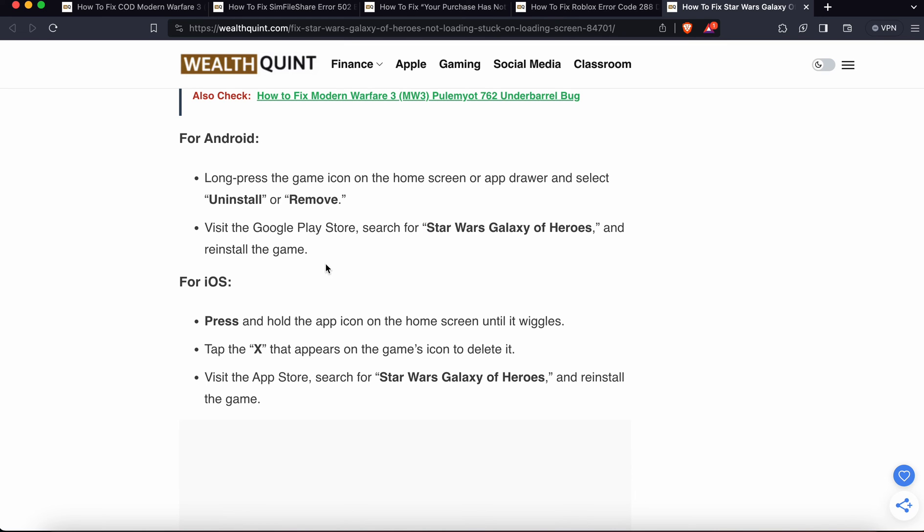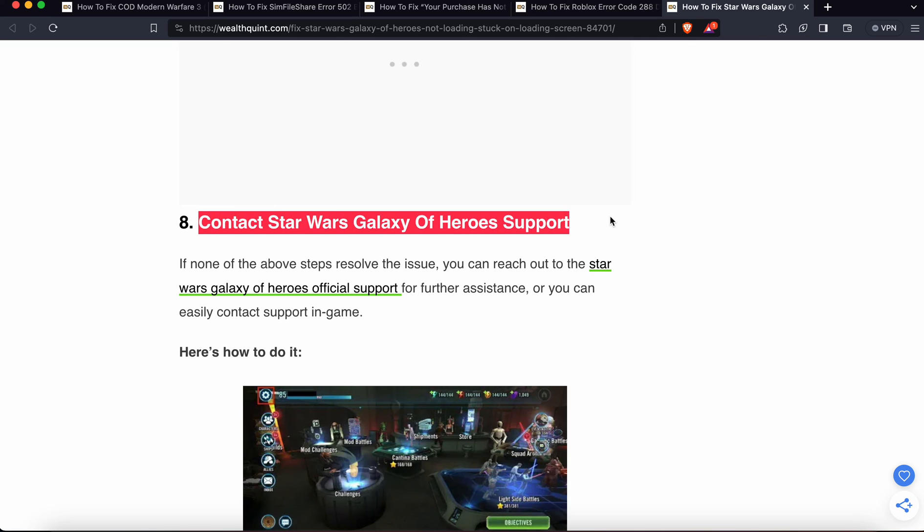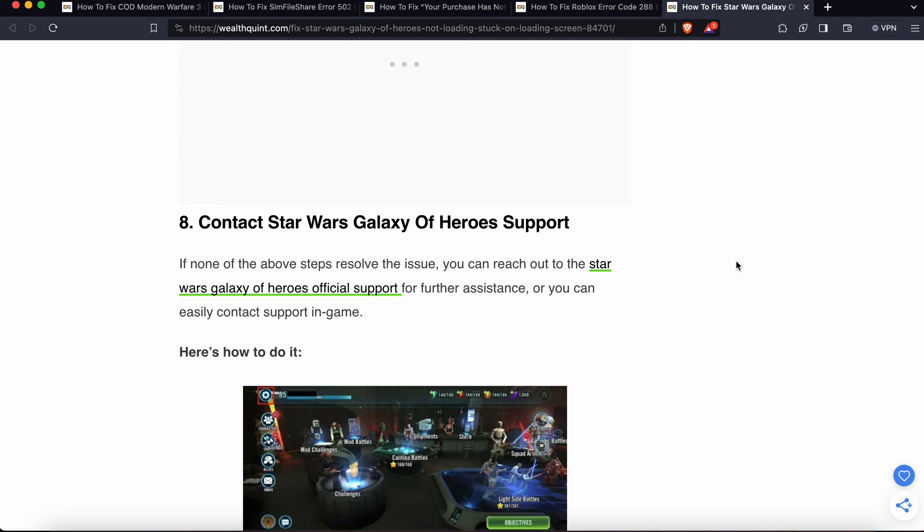On Android, visit the Play Store, search for Star Wars Galaxy of Heroes, and reinstall the game. If none of the above steps are working, the last option is to contact customer support. They can provide better solutions. Reach out to the official Star Wars Galaxy of Heroes support team for further assistance.